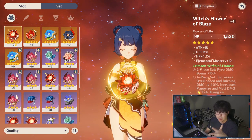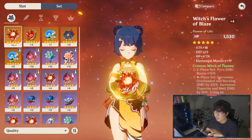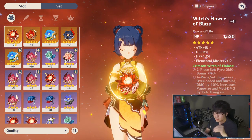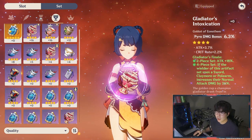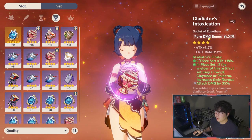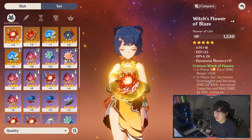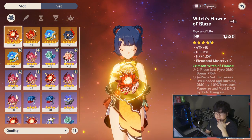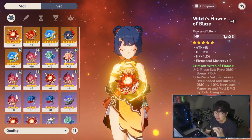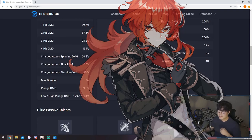The four-piece increases overloaded and burning damage by 40% — all of that reaction damage. That is not for your whole party but for the one wielding the artifact set. In the Sands position you want ATK as your main stat, and in the Goblet section you want pyro damage bonus. To wrap it up: if you're switching into her and want to burst out the most damage with her ult and Guoba in that short window, this is the go-to.